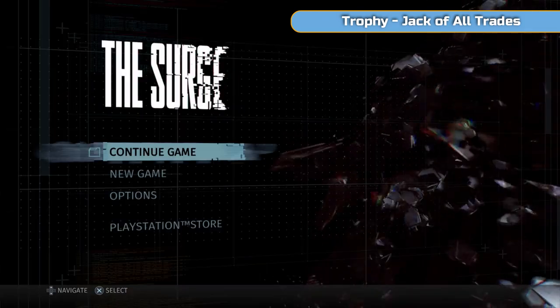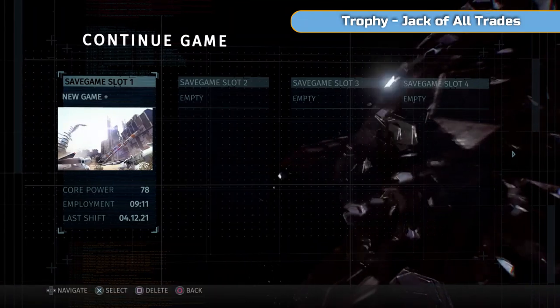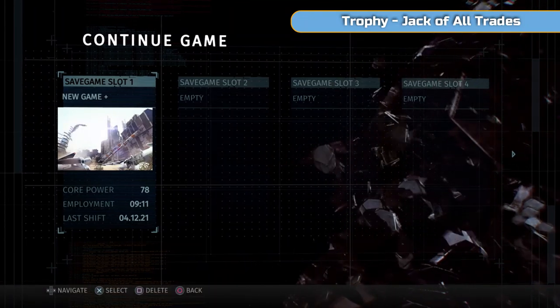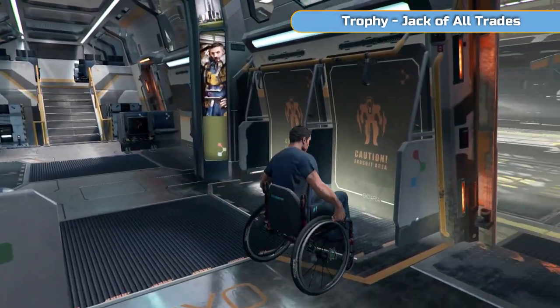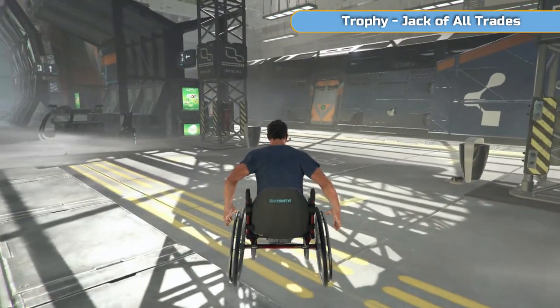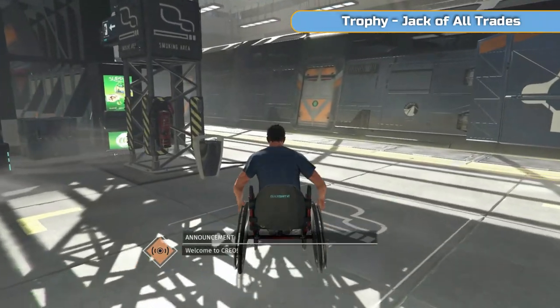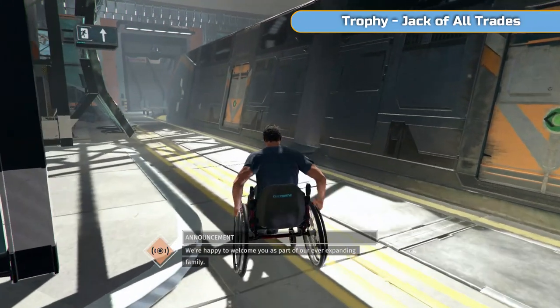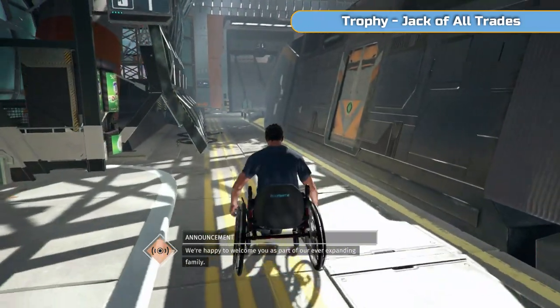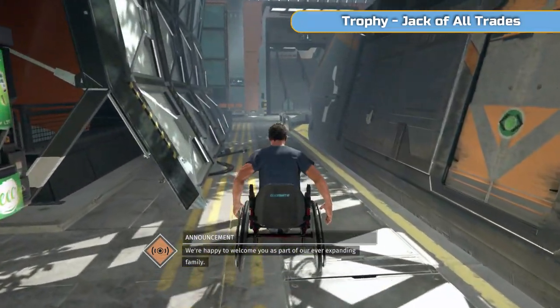From the main menu, go to Continue Game, select your save file, and carry on. You can see it says New Game Plus. As you load it up, you'll start back here in the train in the wheelchair — right back to the very beginning. It's a bit strange that it starts here; I'd expect it to start in the next section.